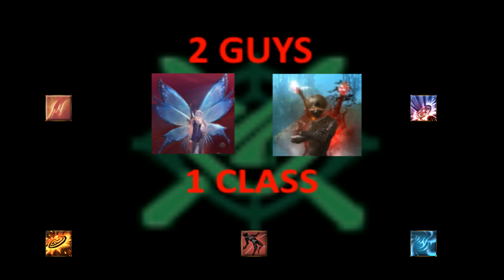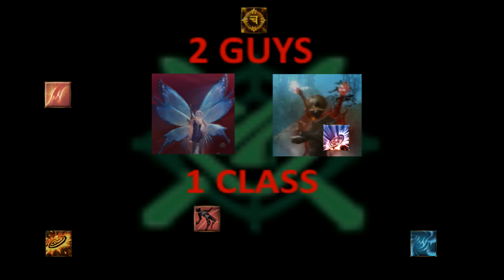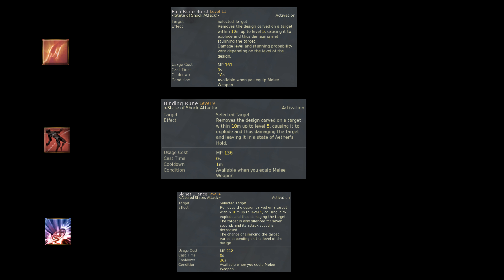We will not be talking about the vision — I don't use it in group PvP and I guess you don't either. The main three that are gonna be used in group PvP are Pain Rune, which is an 18 second CD stun, Binding Rune which is a 1 minute CD cage, and Signet Silence which is a 30 second CD silence and attack speed reduction.